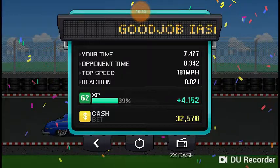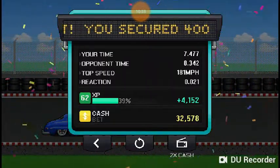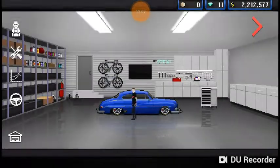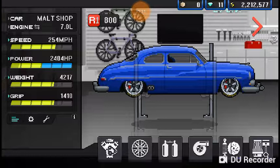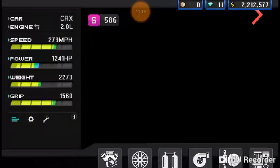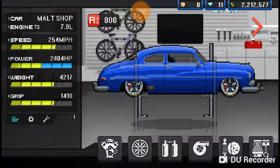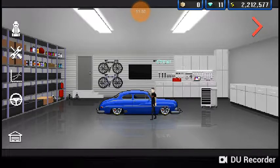With 500 less horsepower you'd think the CRX would be slower, but that's if you don't account for weight. This thing weighs a ton compared to the CRX. Let's go into the garage and see — this weighs 4,217 pounds, while the CRX weighs 2,273 pounds. I did a little calculation: if the CRX weighed just a little less at 2,108.5 pounds, it would be exactly half the weight of this car. It's almost half the weight — that's crazy.